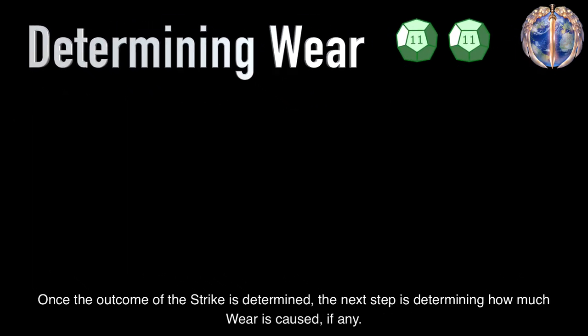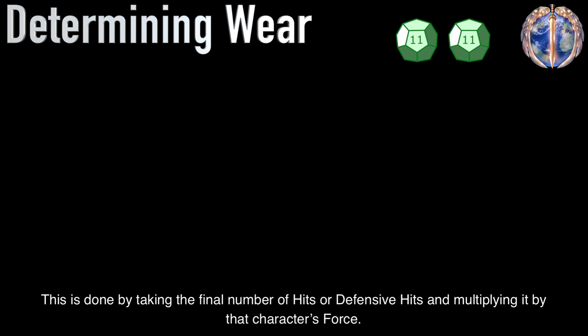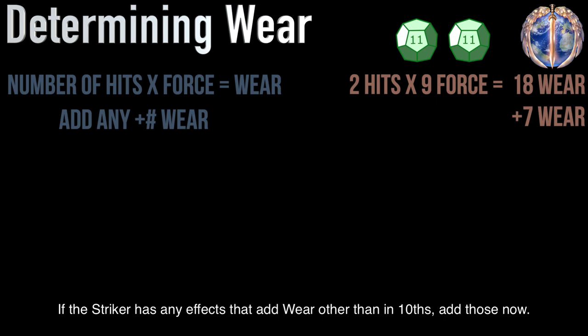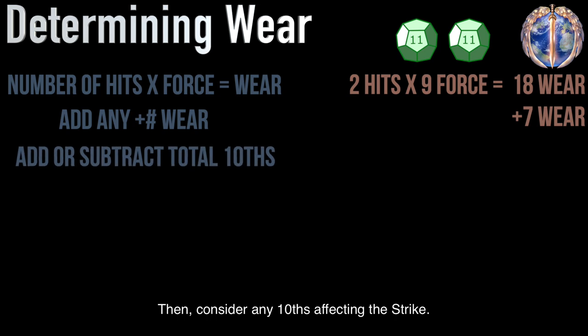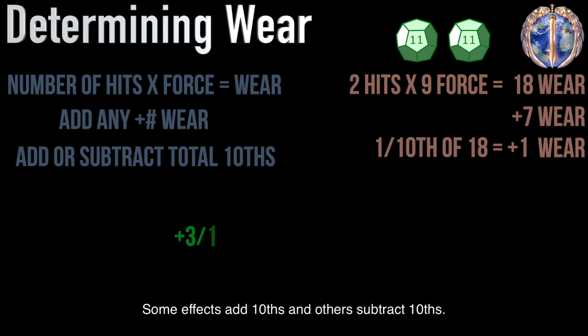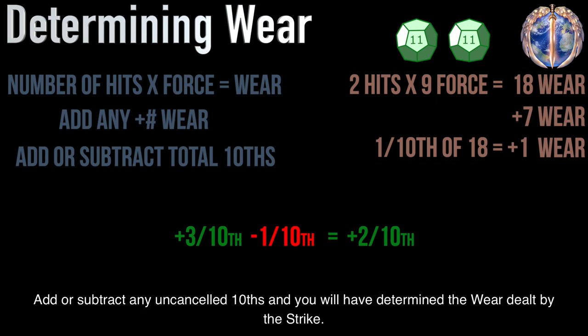Once the outcome of the strike is determined, the next step is determining how much wear is caused, if any. This is done by taking the final number of hits, or defensive hits, and multiplying it by that character's force. If the striker has any effects that add wear other than in tenths, add those now. Then consider any tenths affecting the strike. The value of one tenth is determined by dividing the total by ten and rounding down to a whole number. Some effects add tenths and others subtract tenths; if there are both, they cancel each other one tenth for one tenth. Add or subtract any uncancelled tenths and you will have determined the wear dealt by the strike.